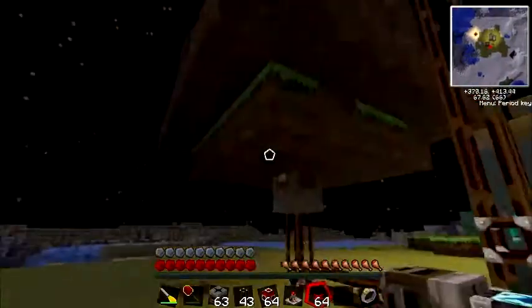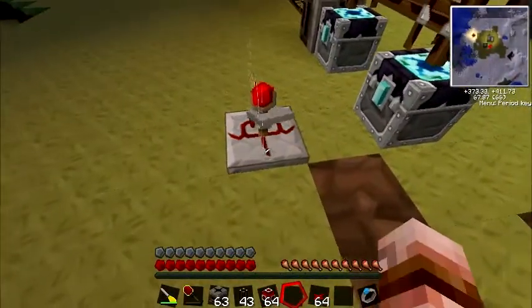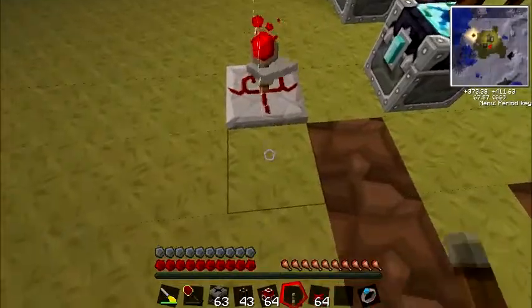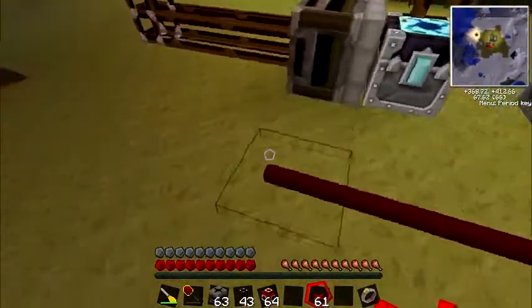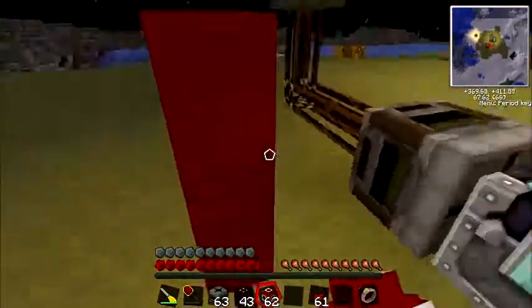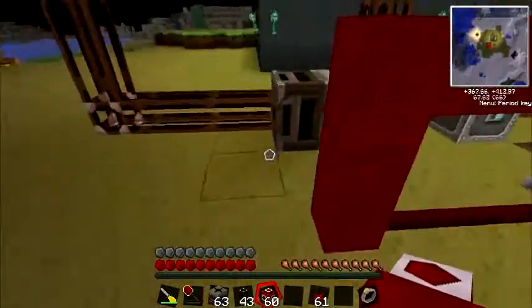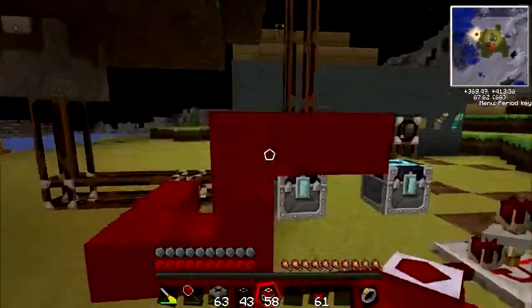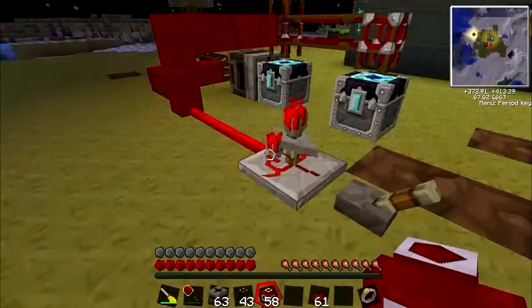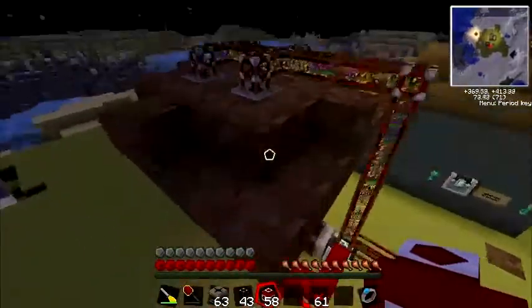This next bit is the main powering step. I've used jacketed wires because they're really useful. I like to run them like this, and because that's now powering all of those, put one timer there. With everything powered, the timer is ticking constantly, the deployer is deploying all of the bone meal, and the transposers are picking them up very quickly.